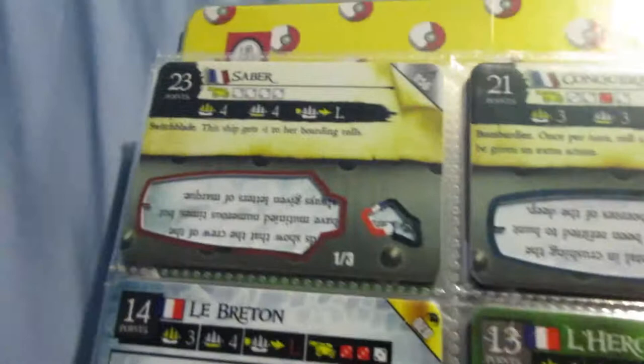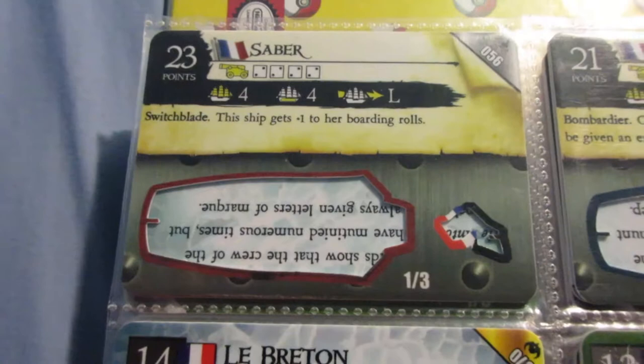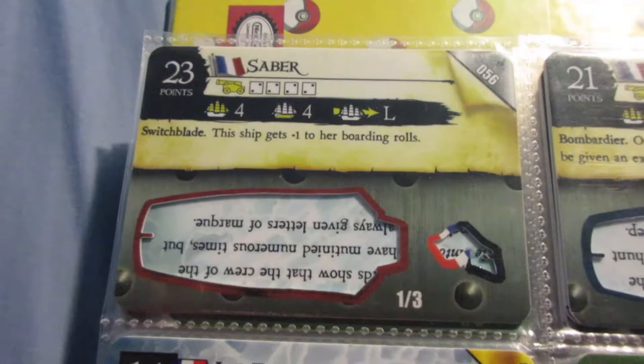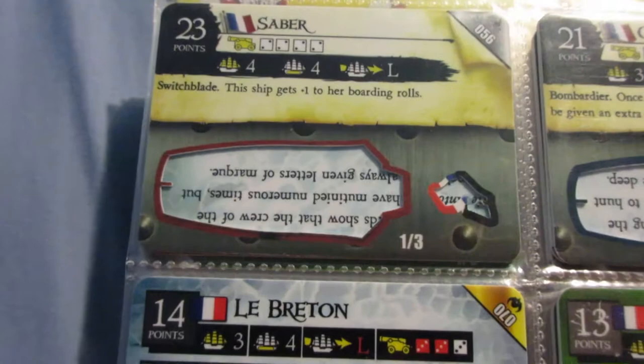The Saber is one of the best switchblades in the game. Switchblades are generally overpriced for what you get. This ship's not really an exception, but I think it's a really cool switchblade between the cannons, the ability, and how the high point cost lets you fit a lot of crazy crew on this ship. The French have a lot of cool extra action and boarding oriented crew. Also, a specific combo is Captain Nemo from the Mysterious Island set - he lets you steal enemy crew and then they can use their abilities on the Saber. So if you combine that with a Sack Captain that lets you sacrifice crew for extra actions, the Saber can do some really interesting stuff.